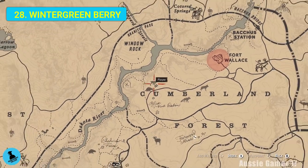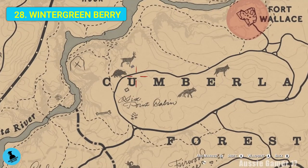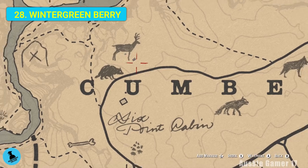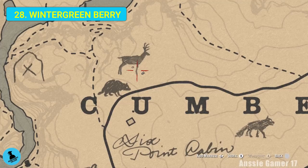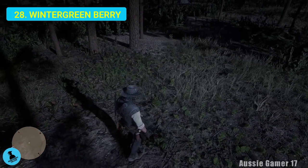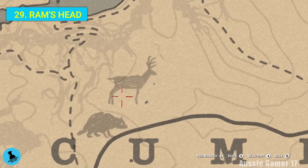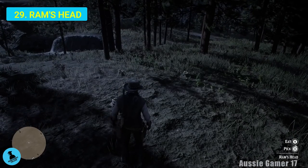We've headed a bit further north from Valentine up where it says Cumberland Forest. Find the U in the word Cumberland and head across the road from there - we're going to find a couple of things we need. First one is right here, in between the deer's legs on that picture: wintergreen berry. And just from there we're also going to find ram's head - another sort of mushroom type plant.